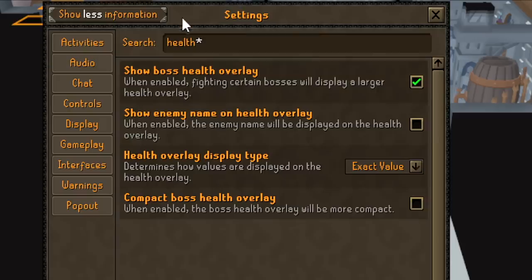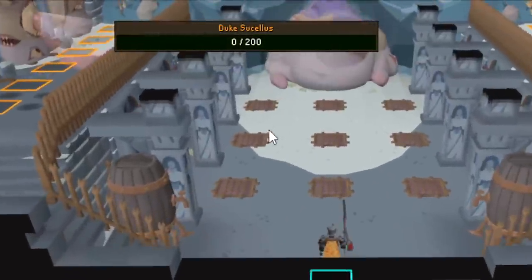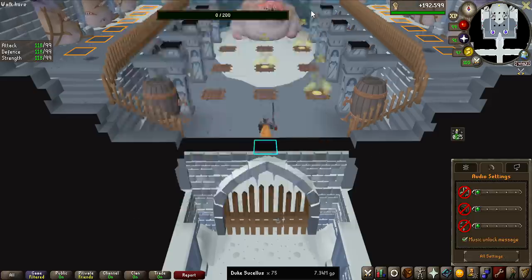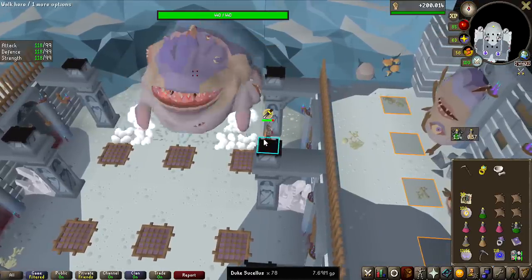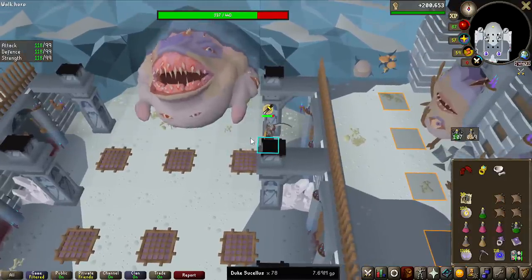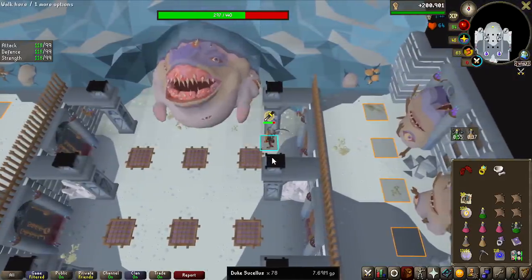A small bit of advice: if you type 'health' in settings, you can find 'show enemy name on health overlay.' If I have this on, the health bar of the boss is quite a bit bigger and kind of blocks my damage hit splats when going really close to it. But if I remove it, the health bar becomes a lot slimmer and doesn't block as much of the encounter. So with a smaller hit points bar, you can see the damage just below it rather than being hidden — you can alleviate this by zooming out, but sometimes I want to be more zoomed in.